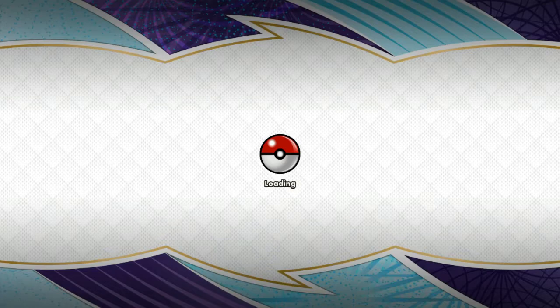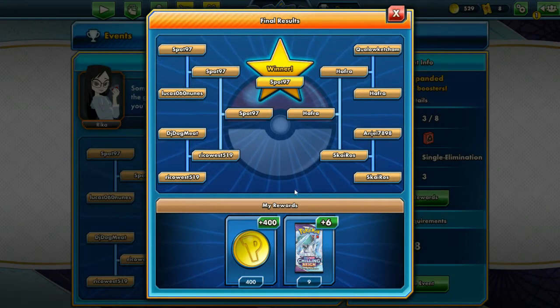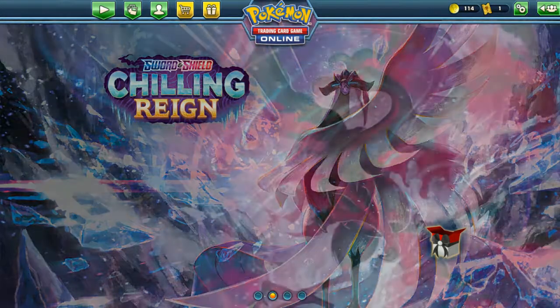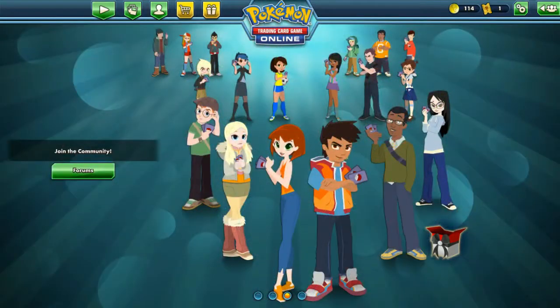There's the Lysandre, so it is good that we held onto that Float Stone because we can now attach the Float Stone, attach an energy to the Vikavolt, and take the win. Overall we did not play the most competitive decks throughout, but we got to see the power of Pikarom - whether it is that turn one Paralyzing Bolt or a Full Blitz into a big Tag Bolt, this is a formidable deck in expanded and definitely one you should watch out for in any upcoming events. Thank you everyone for joining - this has been Astronaut Gaming and I will catch you next time.